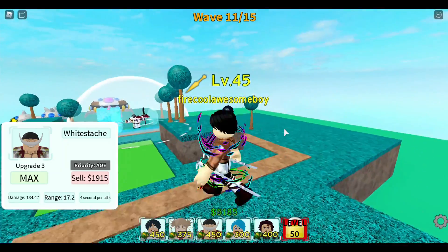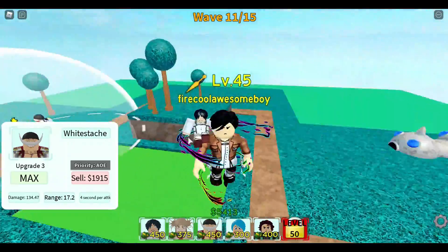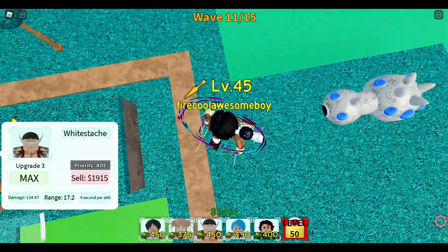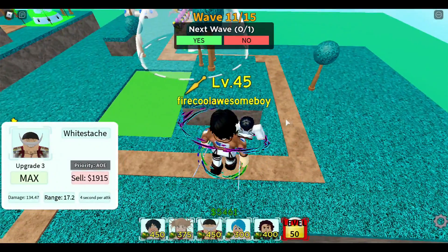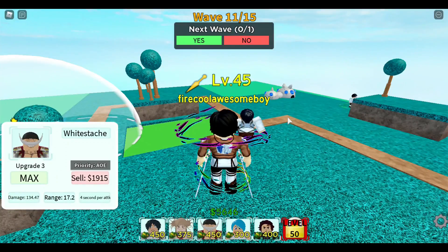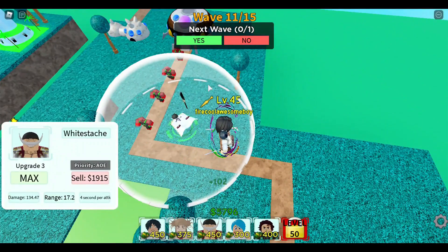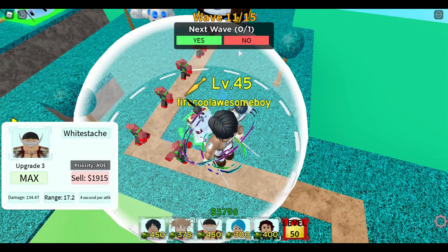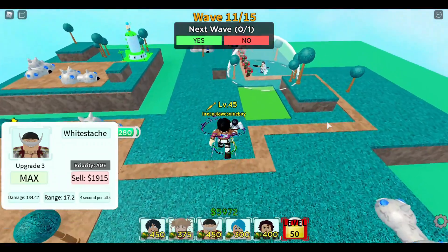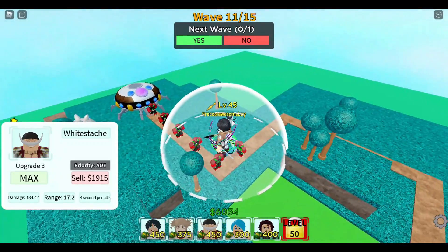For big AOE cone units like Luffy, Pang, or Vegeta, you can place them practically anywhere because their AOE cone is really large and covers a wide area well. Mihawk has a long-range linear AOE — I refer to long linear AOE as a 'big linear AOE cone' because of how it functions.